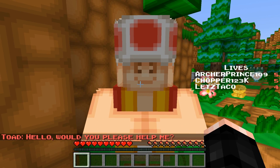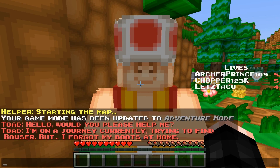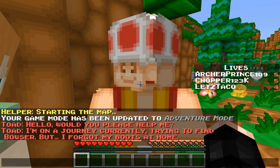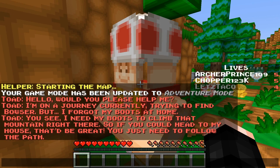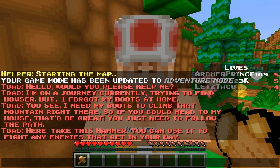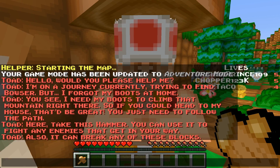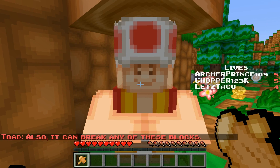Toad says: 'Would you please help me? I'm on a journey trying to find Bowser, but I forgot my boots at home. I need my boots to climb that mountain over there, so if you could head to my house that'd be great. Just follow the path. Take this hammer — you can use it to fight enemies and break blocks.'